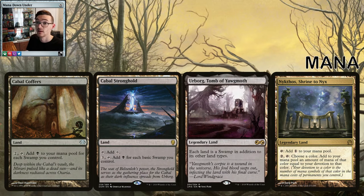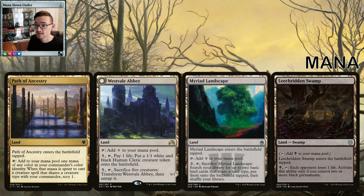The Cabal lands are broken in Magic and most players know it at this point. Cabal Coffers is nearly 50 dollars — they really need to reprint that. The Cabal lands and Tomb of Yawgmoth are very abusive — we can have double or triple the mana we should. Shrine of Nykthos also cares about devotion, and those Relentless Rats each contribute devotion. The mana base is very abusive, which is why we don't run mana-doubling effects in the main deck like Caged Sun or Magus of the Coffers — our lands can already do it.